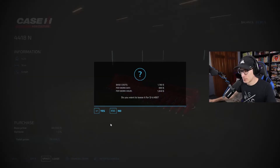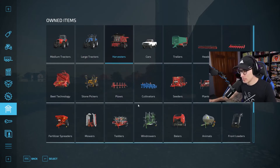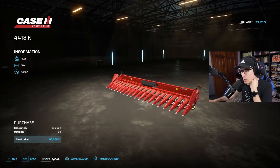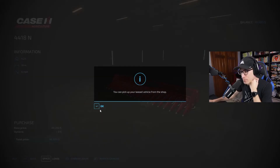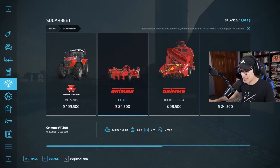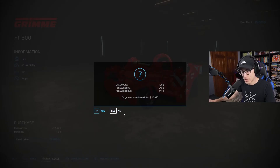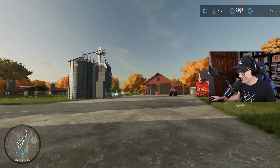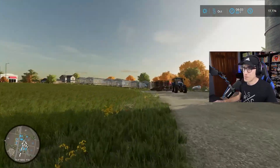We also need to lease a corn header since we own a harvester but no corn header for the cornfield. Leasing the corn header costs five thousand dollars, so let's just go ahead and do it — we absolutely have to lease it today. We'll also lease the home topper, which only costs 1,200. So we can actually do this. The question is whether we want to buy it — I don't think we do, so we'll lease it for 1,200.